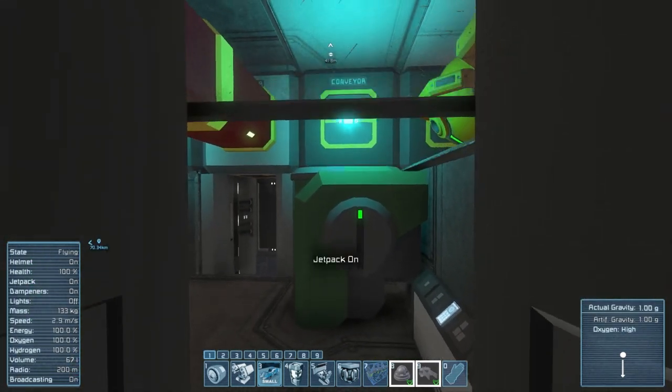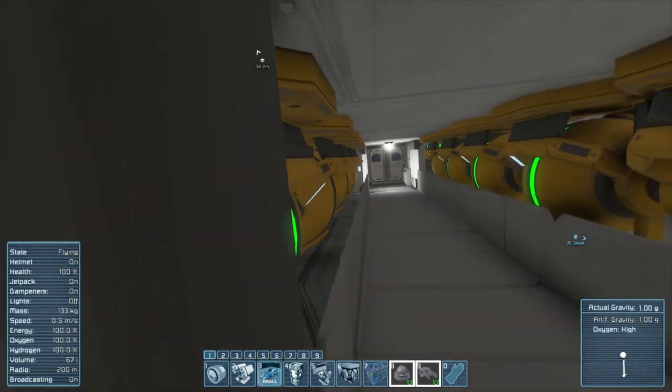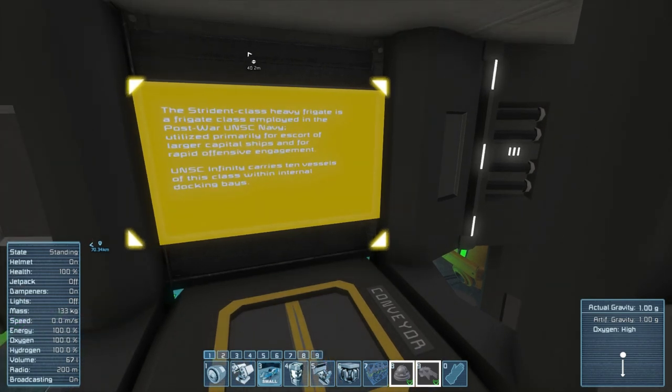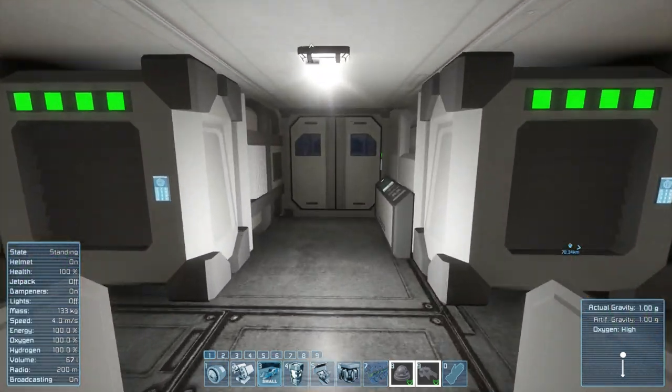That's like a mini cryo room. And if we go up here - we have entered a gyro area. The Strident Class Heavy Frigate is a frigate class employed in the post-war UNSC Navy, utilised primarily for escort of large capital ships and for rapid offensive engagement. UNSC Infinity carries 10 vessels of this within her internal docking base.